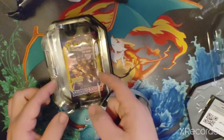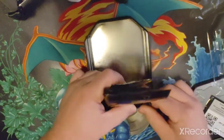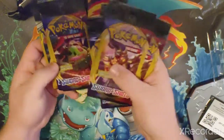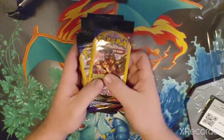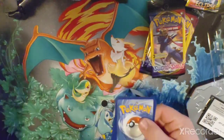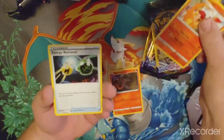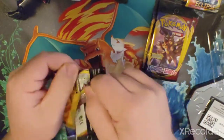It looks like we got a bunch of Sword and Shield, which I actually do enjoy — I think it's an underrated set and I've pulled some decent cards out of there. We got Cosmic Eclipse too, so I think we'll start with the Sword and Shield cards and leave the Cosmic Eclipse for last. Here we go — first pack of the day. It's so weird holding these three-card packs. We got: Land's End, Sandrace, and Energy Retrieval. Nothing too crazy yet, hopefully we can pull some good stuff.